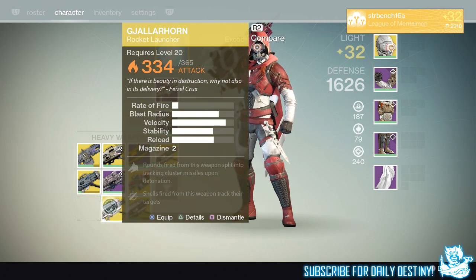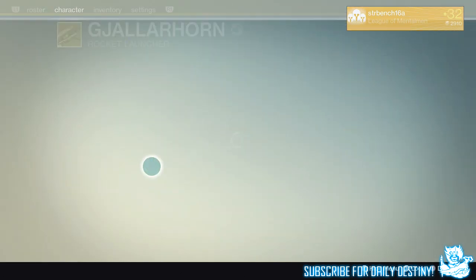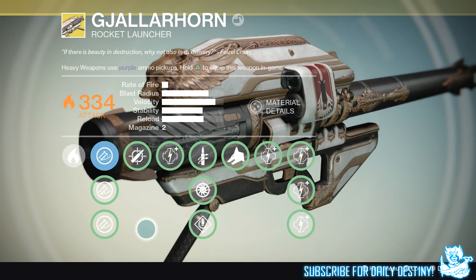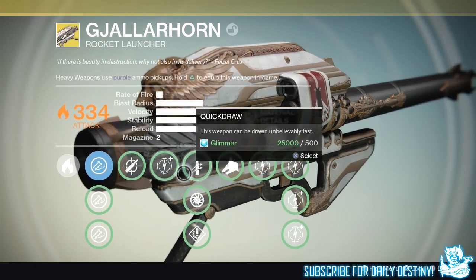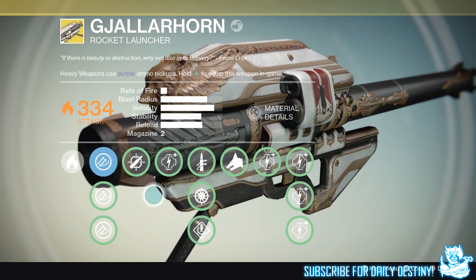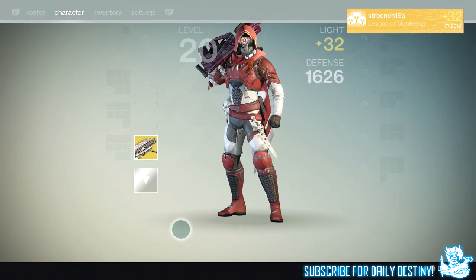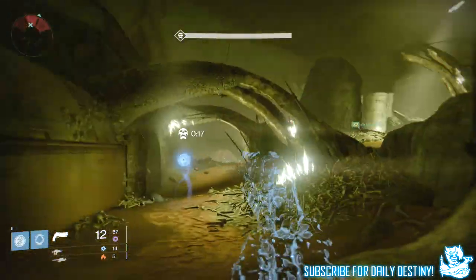The main thing I got from the Prison of Elders — which you may have already seen a video on — was the new 334/365 attack Gjallarhorn. I am the first in the world to get this weapon, and I was absolutely gobsmacked when I saw it pop up on screen. Along with a few other YouTubers and Bungie staff in the room, nobody could believe it. First in the world, confirmed by Bungie — absolutely epic. If you missed my video covering the 365 attack Gjallarhorn, I'll link it in the description.